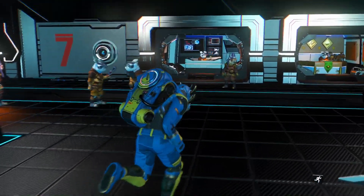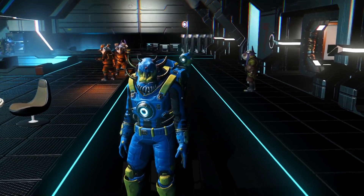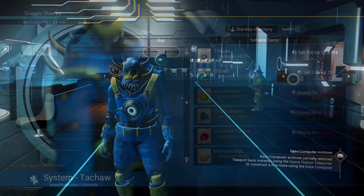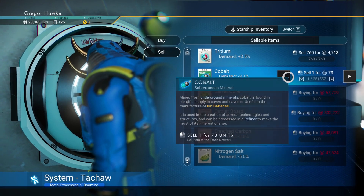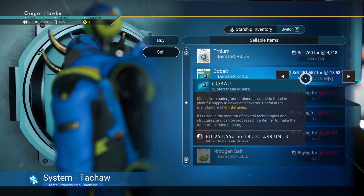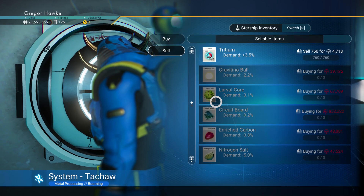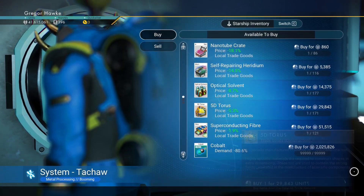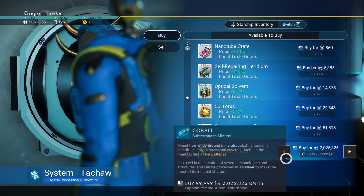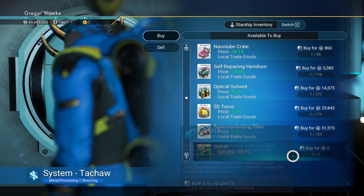Checking the other side for travelers as well, and it doesn't look like we see any on this space station — we'll have to check the next one. Time to make some money by crashing the economy with cobalt. It is worth mentioning that you can do this with any item that the galactic trade terminal sells. As long as it is already there for sale, you can crash that market. The main reason I choose cobalt is simple: every single galactic terminal in every single system will sell cobalt.